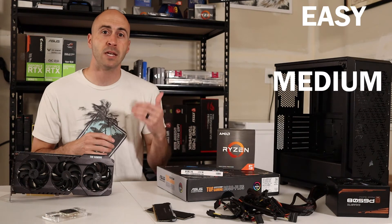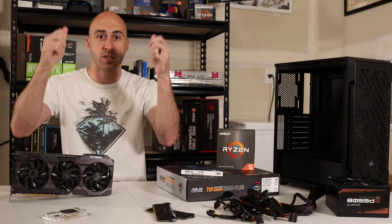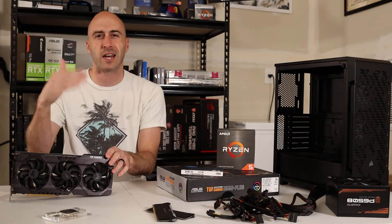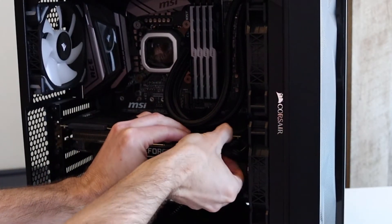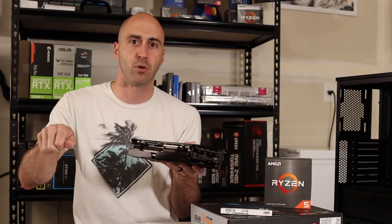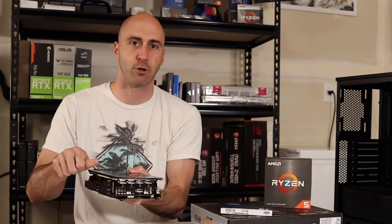The easiest parts to change would be your GPU or your RAM. RAM is literally just plug-and-play — you pull the tabs, pop it out, click the new RAM in, turn it on, and it boots up. Graphics cards are a little more complicated but still on the easy scale. You have to unplug the power connector, pull the card out of the slot by pushing a tab on the back of the motherboard, and unscrew the mounting plate on the back of the case — just two small screws.